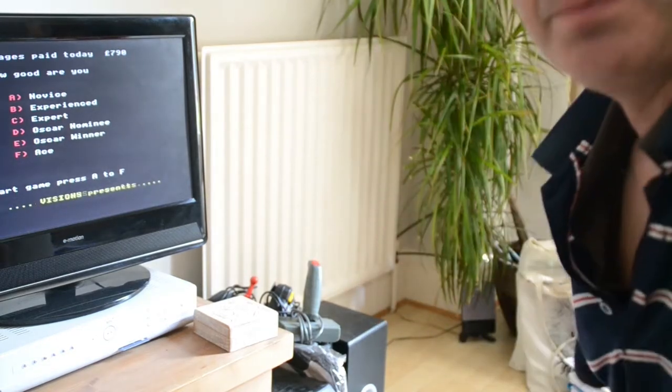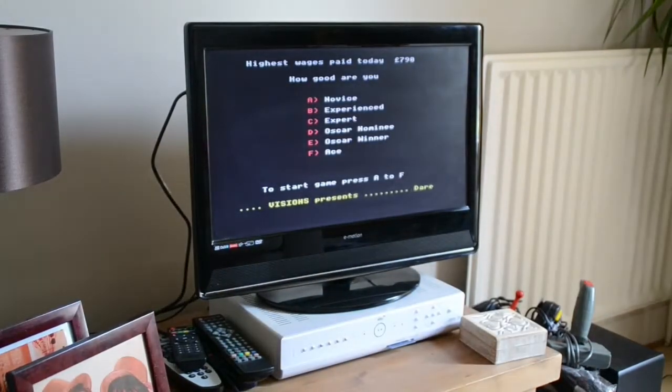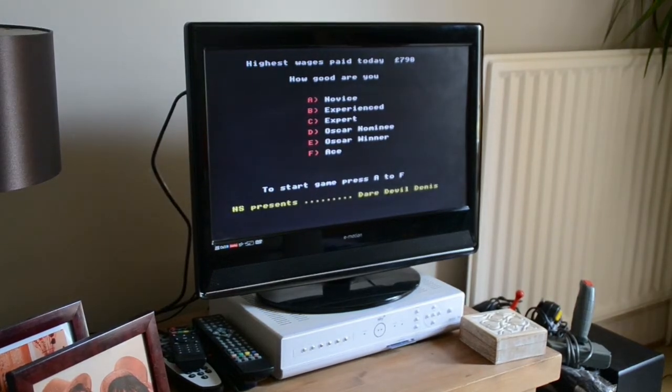Just two keys as well — shift and spacebar. Shift to accelerate, spacebar to do your jumps. So let's have a look, let's choose a level, let's go for it.